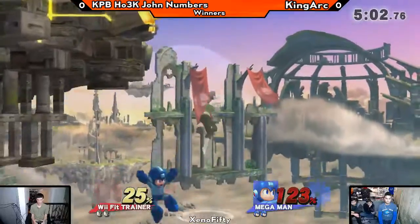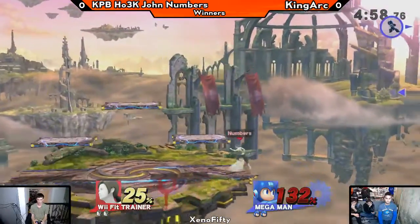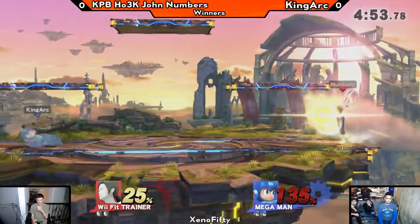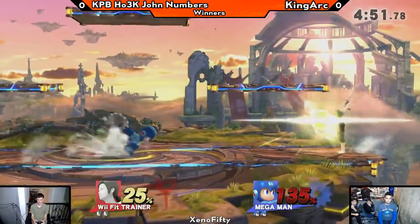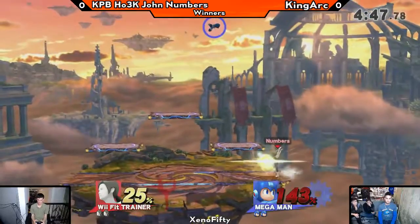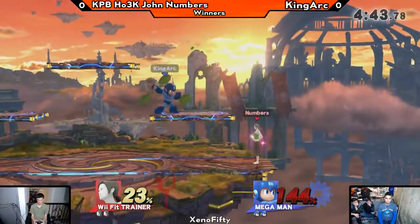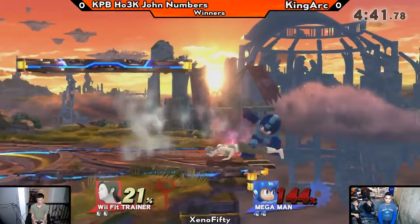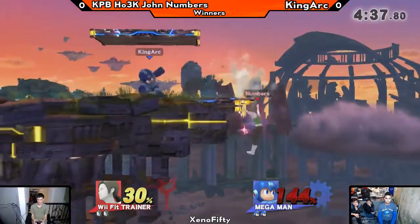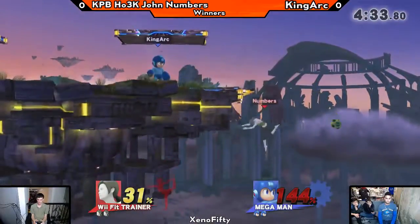John's showing his item prowess — good attack trying to go for the spike but it doesn't work. I'm honestly surprised King Arc was even able to tech that. He's dodging the metal blade and then just gets up. Numbers knows he doesn't have to approach because Mega Man's aerials, pellets, and saw blade can't really hit him when he's in the crouching position.